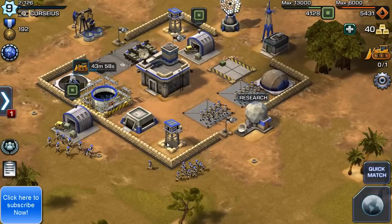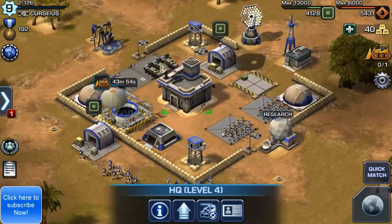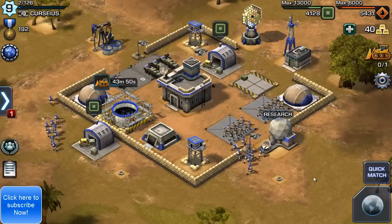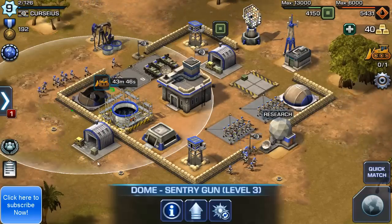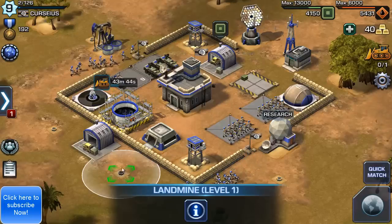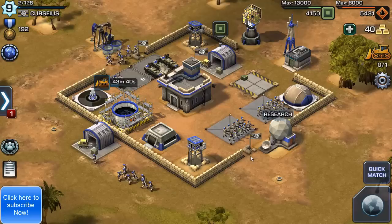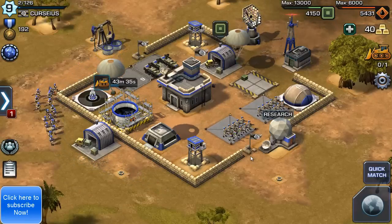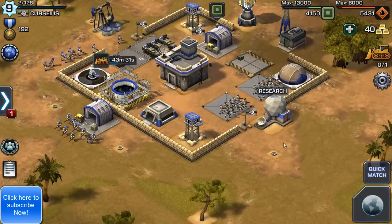Alright Empires and Allies fans, today we're going to discuss the level 4 HQ and its defense options. With the level 4 HQ you get an extra dome sentry, four landmines, and ten extra walls, so not a lot more to work with, but you do get some viable defense options.